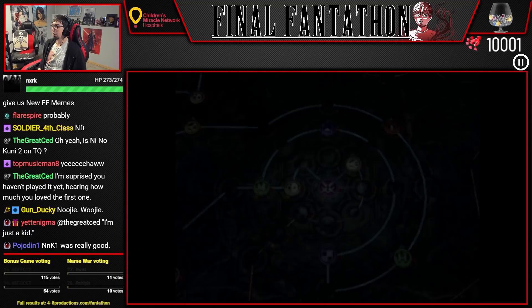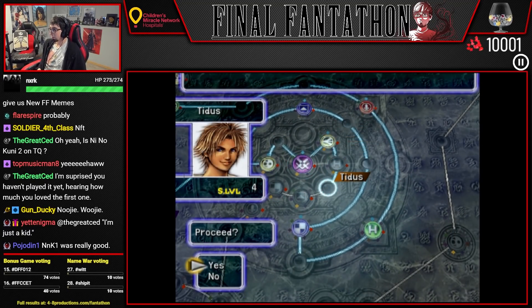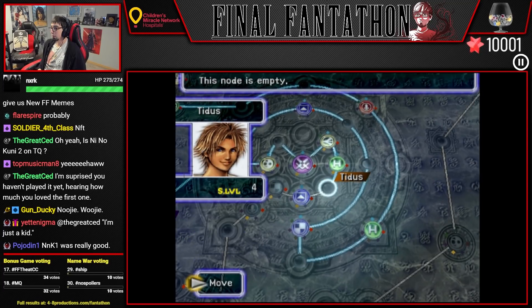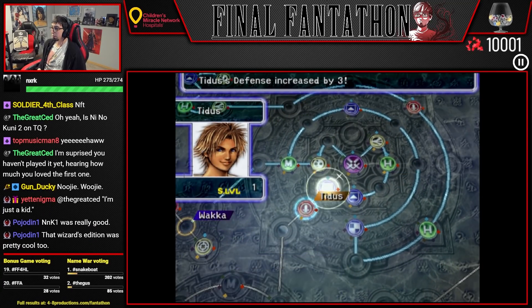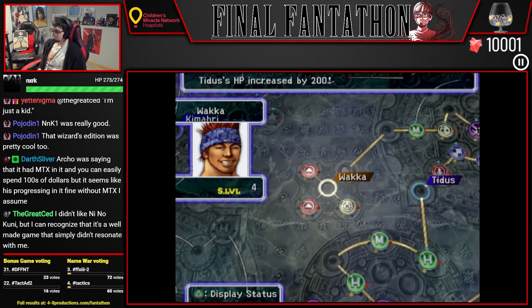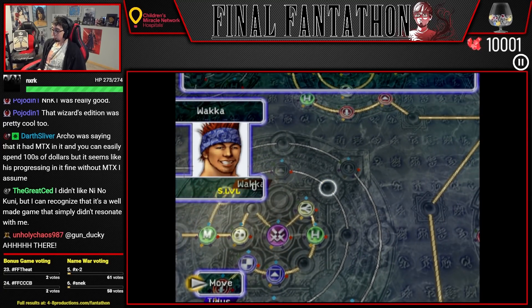Let's go ahead and sphere grid a little bit, since we're in the Omega Dungeon and things actually hurt. Does anyone know if there's a better place to fight Floating Deaths? Because there's a lot of enemies in this dungeon and we might be here a while.